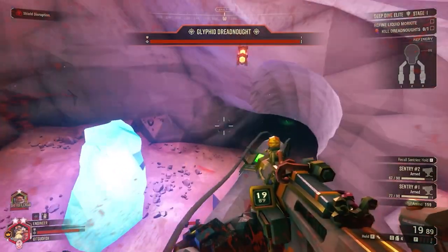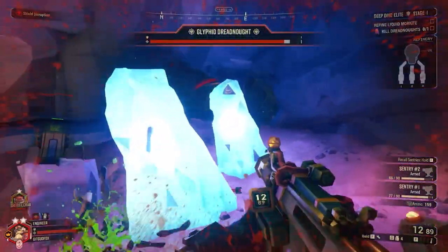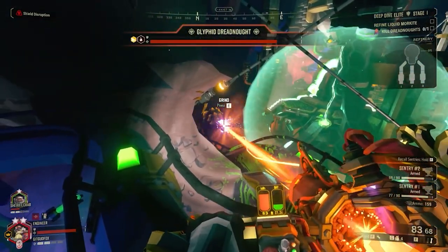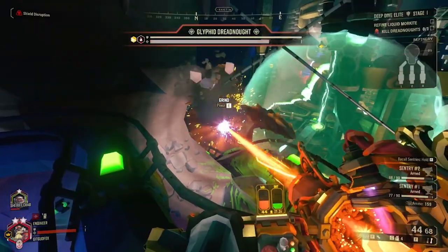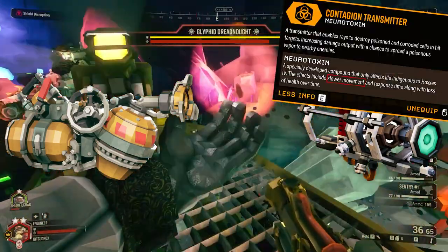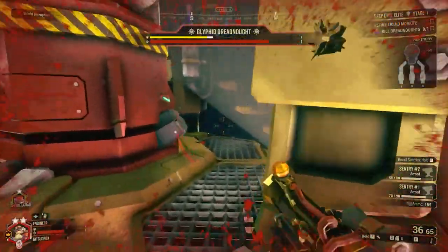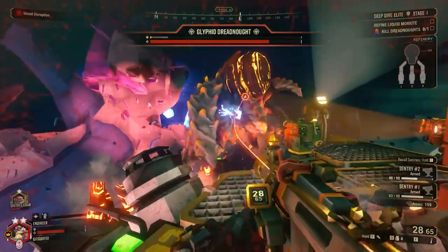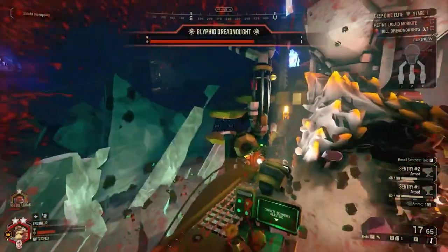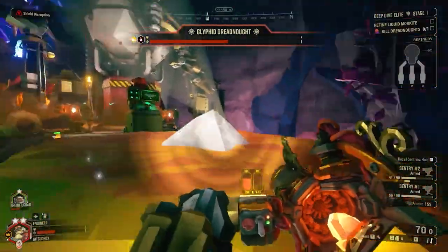The big snag here is the boss combined with the shield disruption. The Dreadnought already does quite a bit of damage, so it's very vital that you don't get hit by it because you don't have shields. The shields can allow you to survive an attack that normally would kill you — this time, they'll probably just kill you. It's very important you bring anti-boss weapons: mainly weapons that ignore enemy armor so you don't have to hit their weak point, and weapons that slow the boss down. The Driller's Corrosive Sludge Pump and Colette Wave Cooker with Contagion Transmitter, or the Engineer's Shard Diffractor, are great examples.